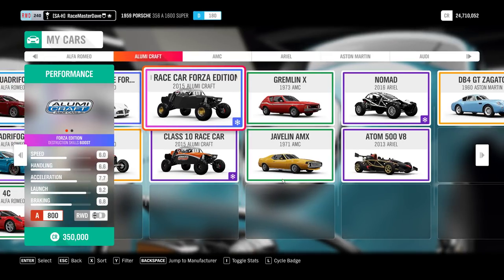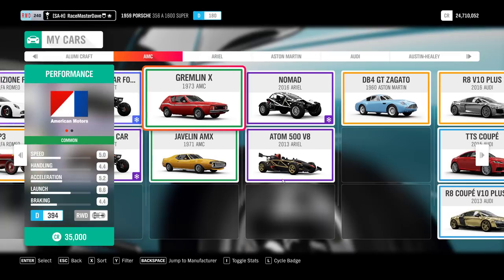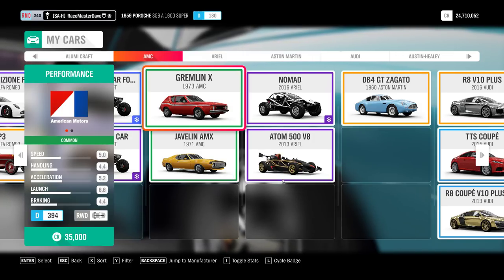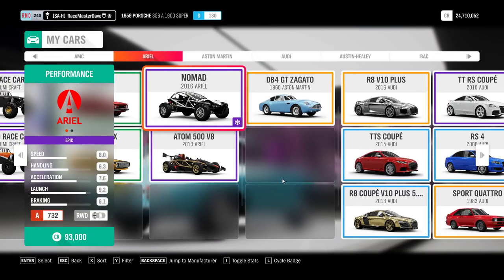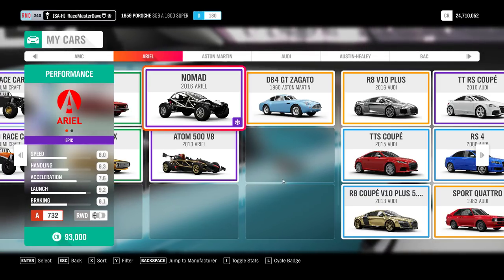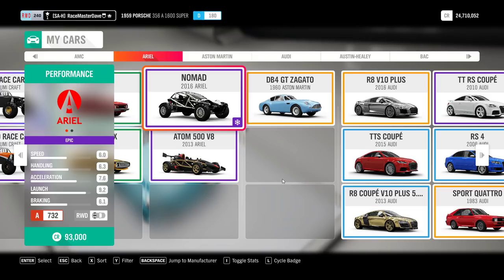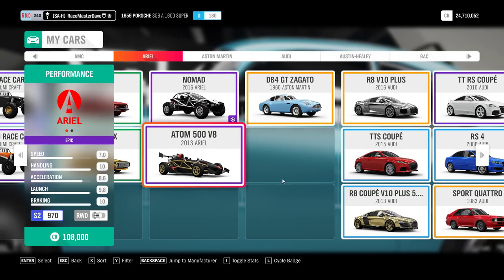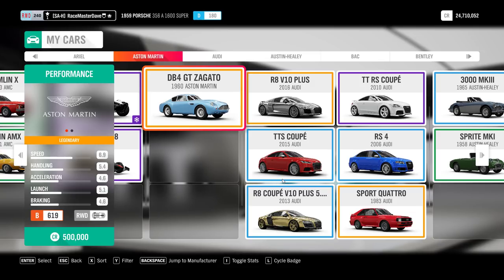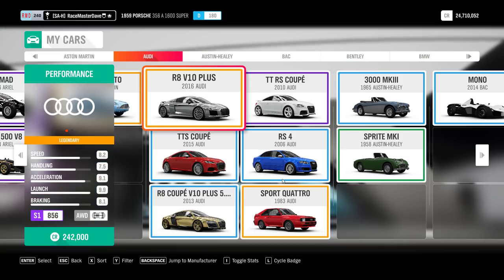The Class 10 Alumicraft - I have the normal one from a wheel spin and also the Forza Edition from a wheel spin; it comes with a destruction skills bonus. A couple of AMCs you can even buy in the auto show. The Aerial Nomad came from a wheel spin. The ATM 500X is linked to PR stunts - I think it's speed zones. Get all speed zones at three stars and you'll get that car. The DB4 Zagato is a Bond find.